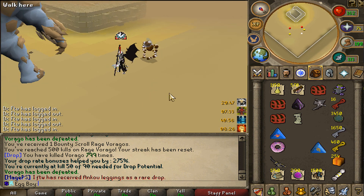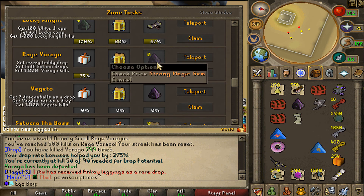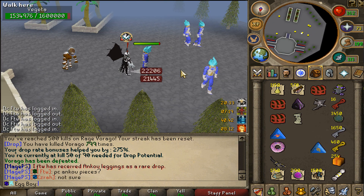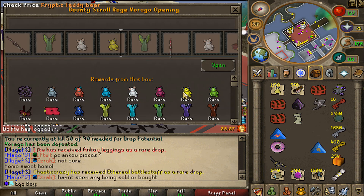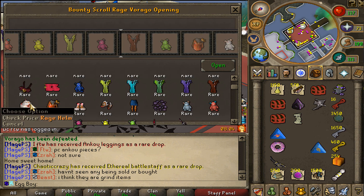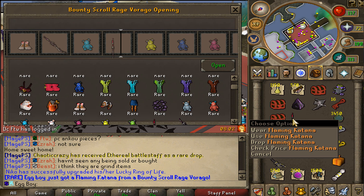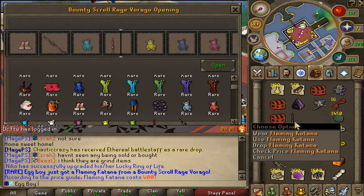Brandon got off and lent me the scythe for the last 60 or 70 kills, so that sped things up a lot. Not only that, we get the bounty scroll and I've completed one of three rage virago tasks, so now I can move over to the vegeta zone. From the rage scroll - I just got a flaming katana! That is so good.